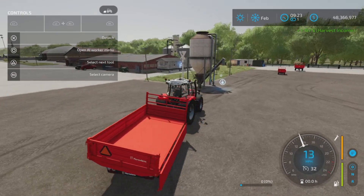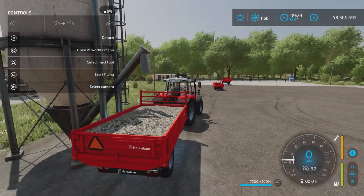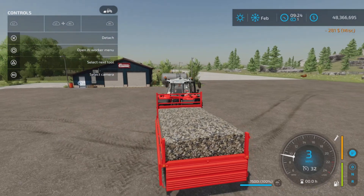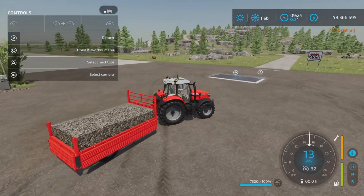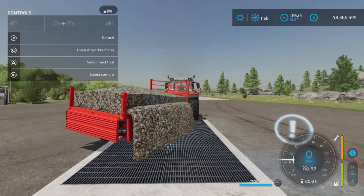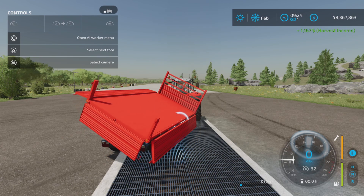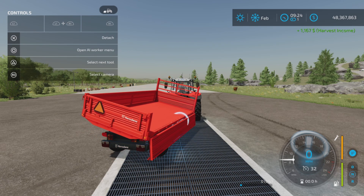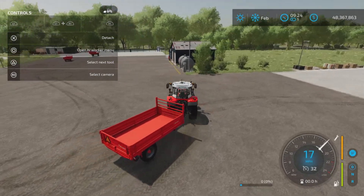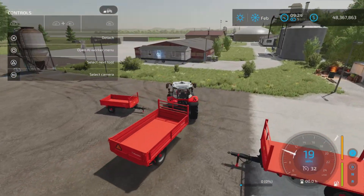Like I do with many things, I try to be a bit silly or break things — something someone's probably going to try at some point. What happens when you unfold the tipper when you have product in there? Apparently nothing. And what happens if you try to unload it when you have the sides down and it's full? Not much of anything — just a little bit of a visual faux pas there. You can kind of cheese around with it a little bit, but it didn't break it. Good on it — it stood the test of me.